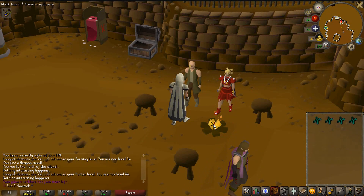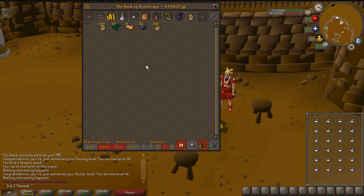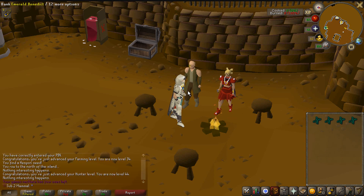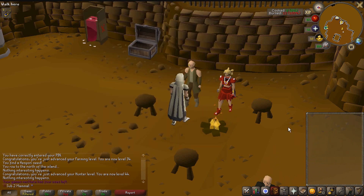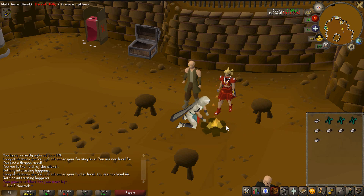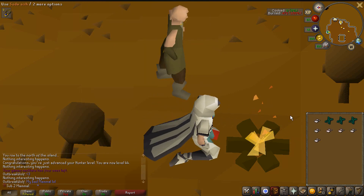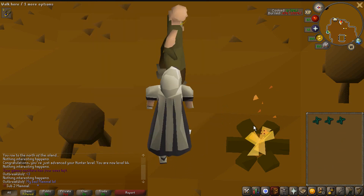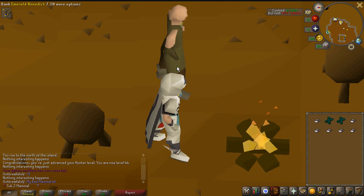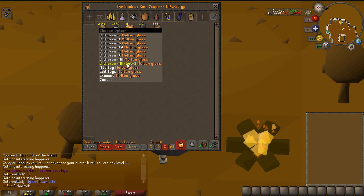I had a slight miscalculation — when I did crafting on Iron Mammal I used giant seaweed with the Super Glass Make spell and it worked fine. However, if you are making molten glass on a furnace it has to be soda ash. So now that I have this giant seaweed, I need to turn it into soda ash by cooking it first, and then I can make it into molten glass. When you cook giant seaweed it's something like 7,000 soda ash per hour, so it did not take very long. There is all of our giant seaweed converted into soda ash — now we can go make it into molten glass.